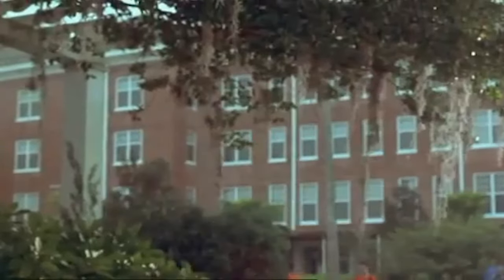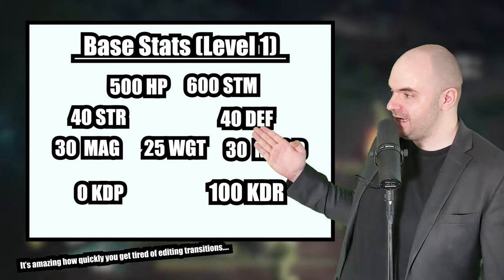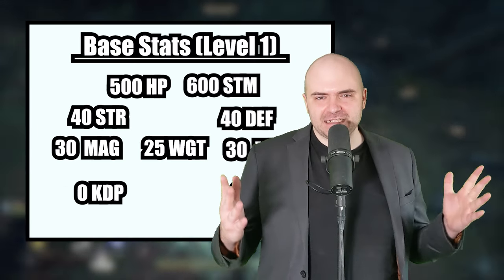Right from the get-go, let's just ball up the vocations themselves and throw them out the window, because they're just going to confuse things for the time being. When you have a freshly created character, these are your base stats: 500 health, 600 stamina, 40 strength, 40 defense, 30 magic, 30 magic defense, 25 weight, zero knockdown power, and 100 knockdown resistance — a pretty decent general stat spread for any aspiring Arisen, except for mages.